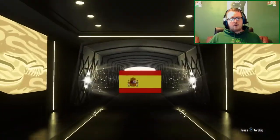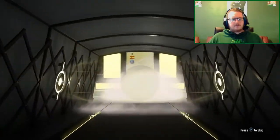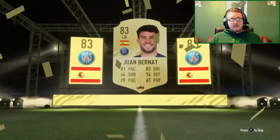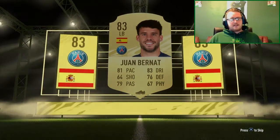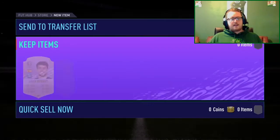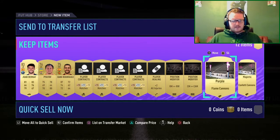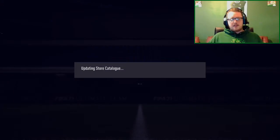Pack number four — it's a rare... it is a boarder! Is that Bernat? Yeah, Bernat! That's our first boarder, guys. An 83-rated Paris Saint-Germain left back.